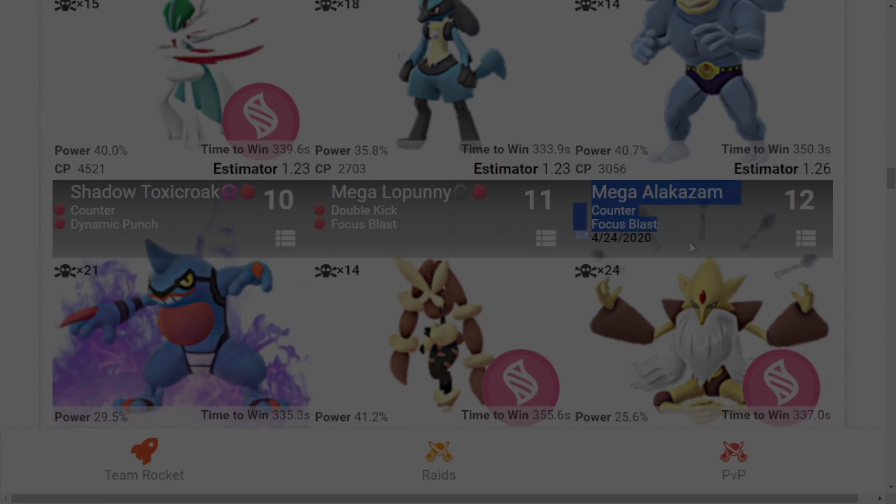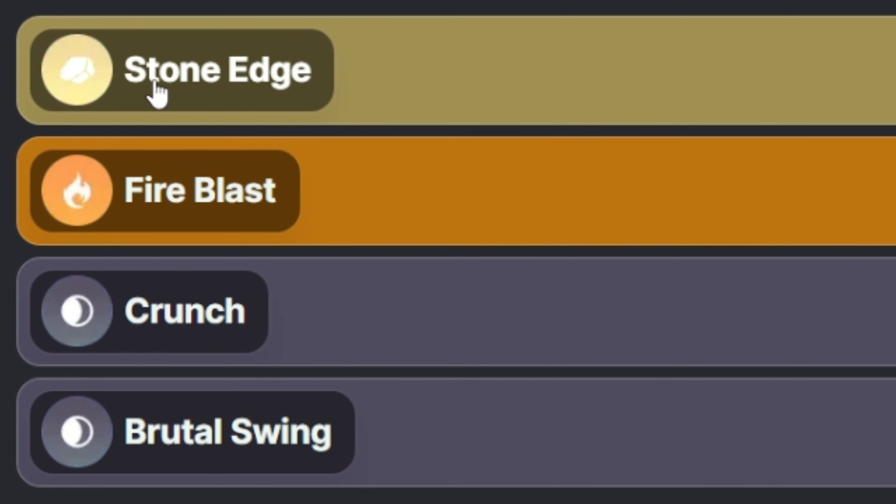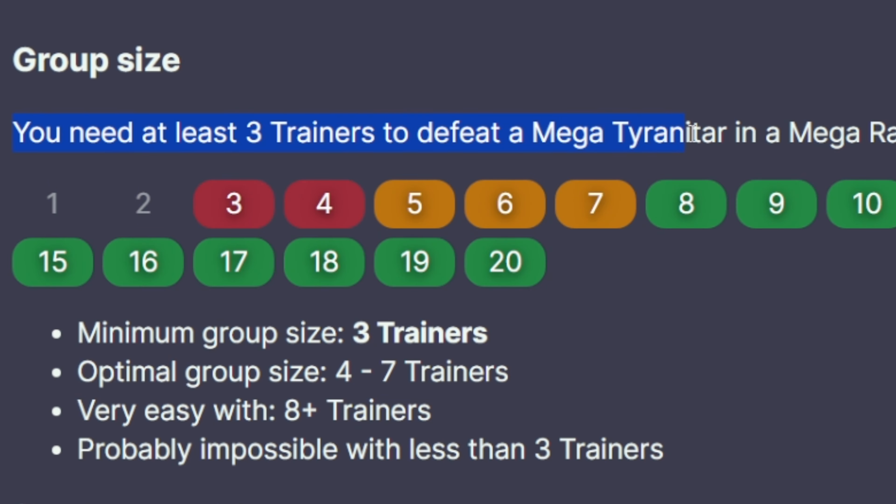Mega Tyranitar's fast moves are Bite, Iron Tail, and Smack Down — Smack Down requires an Elite Fast TM. Its charge moves are Stone Edge, Fire Blast, Crunch, and Brutal Swing.